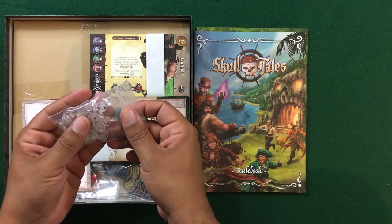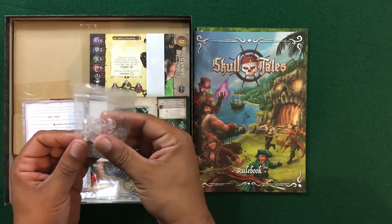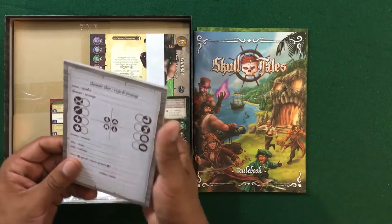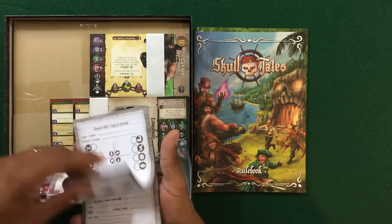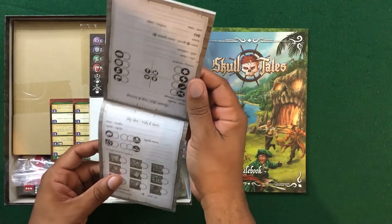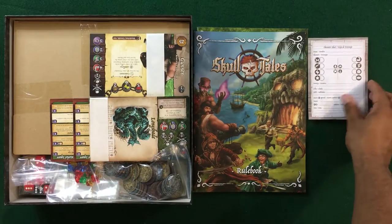I'm not going to take these out — we've got some tokens and components needed to assemble certain pieces, so I'll put those off camera. We've got a character sheet here where we can keep track of our character as they level up. It's also got a back side with information about their ship.